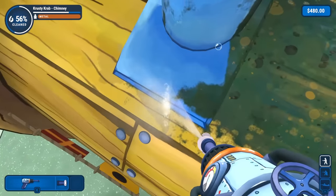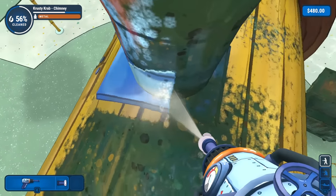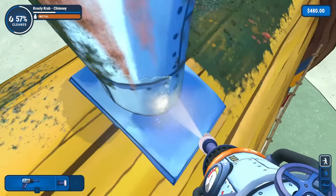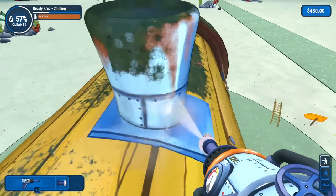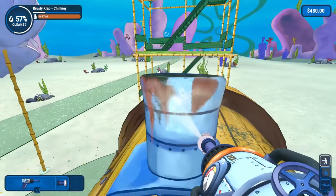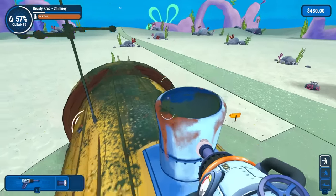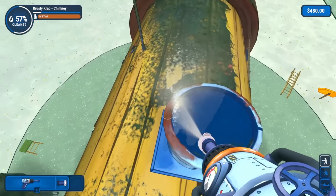Oh, so this is the chimney right over here — I guess all the exhaust from the grill comes out over here. I'll clean this up as much as I can then. Got it. We're getting a little dizzy doing that — I've got to be careful, we're way up here. Once again, we do not want to fall. I guess there'd be less risk of falling from here than up there, but not too much of a difference.